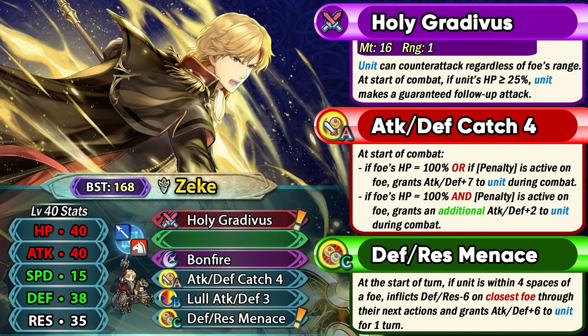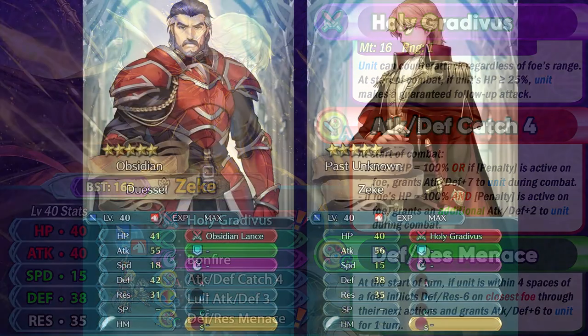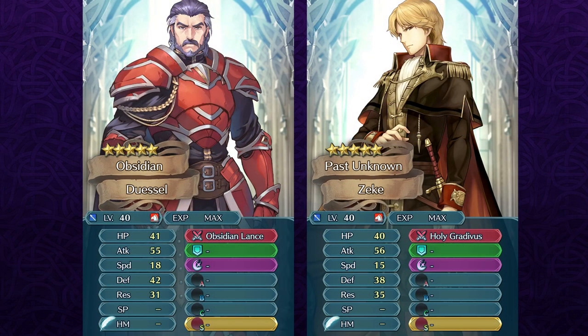Defense res Menace does seem a bit weird for him, but it's pretty much there to increase his resistance by giving him those buffs, and not really doing anything else with the resistance debuff essentially. If you see his stat spread then it's quite similar to Dusil honestly and these are pretty similar units overall. Dusil can end up being a lot more bulky with his weapon and with a slot A skill. But with Zeke you can always run a stance skill that can provide you with the guard effect, and guard effect is always really nice for slow units.